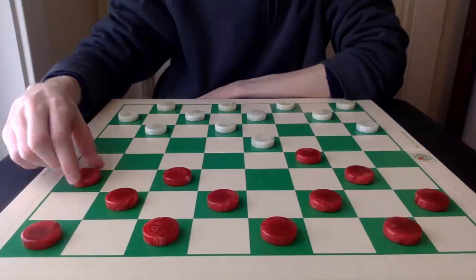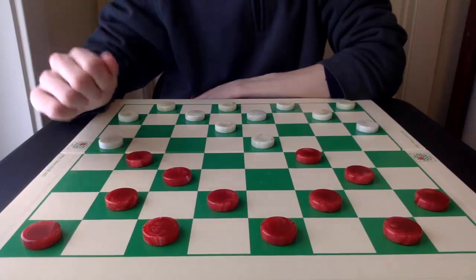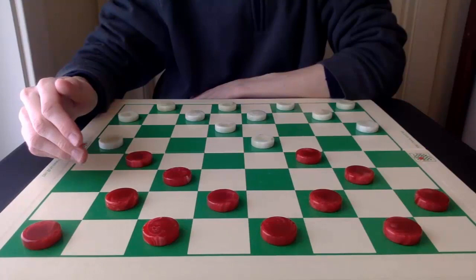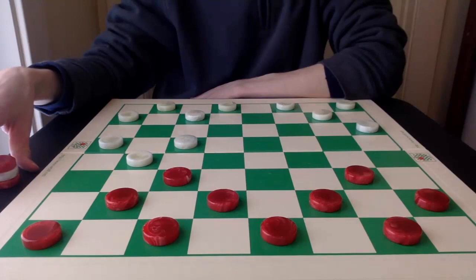Number 3: The White Doctor. This seemingly innocent opening is anything but. Once white secures the single corner cramp, red must sacrifice this piece — anything else on the board loses. So once the piece is sacrificed, red is going to play a piece down the entire game, and that is no fun at all.